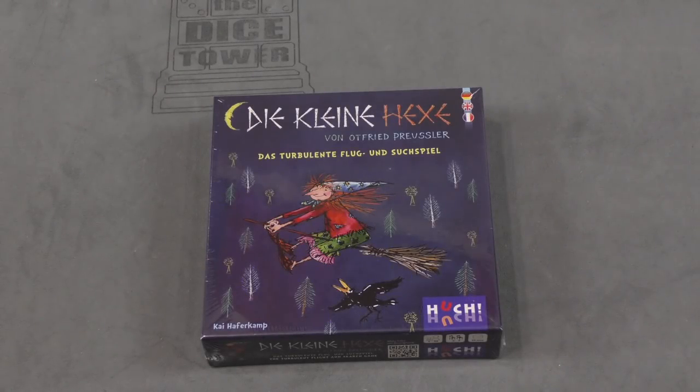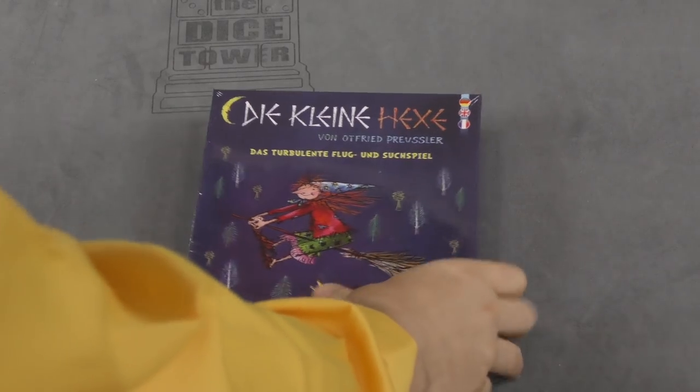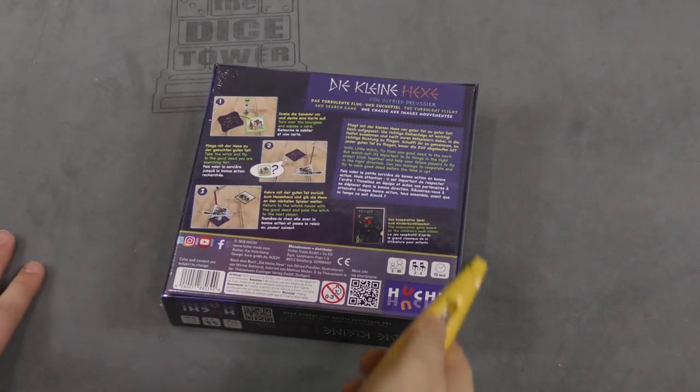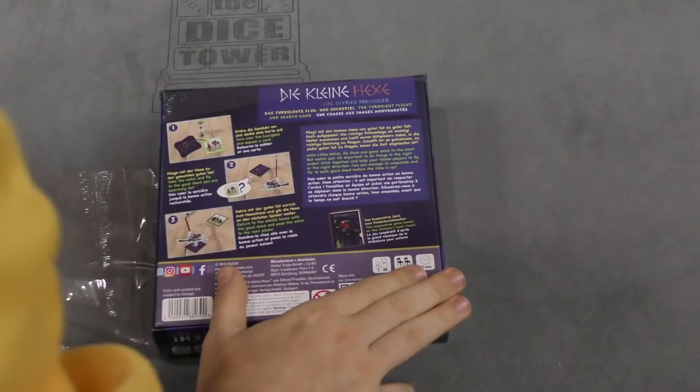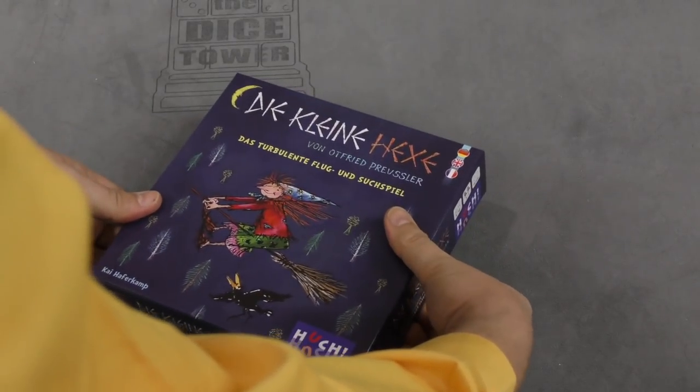Hey folks, I'm Tom Bassel. Welcome to your daily unboxing. Today we're taking a look at Dicline Hex. It's a witch game from Hook. So the Turbulent Flight, I believe, is the actual name of it in English. It's a witch game.